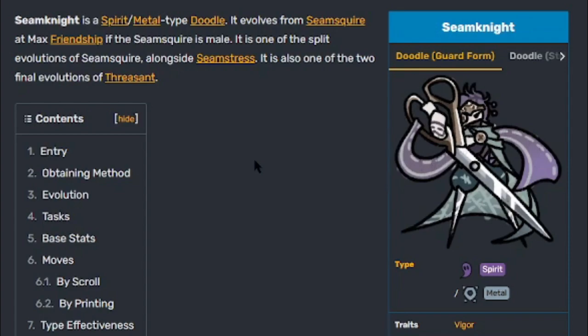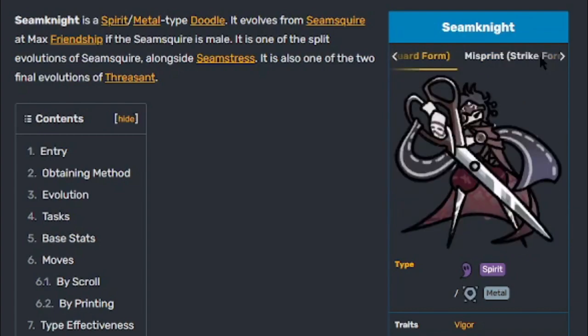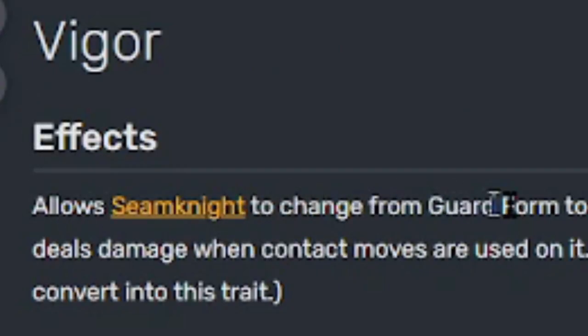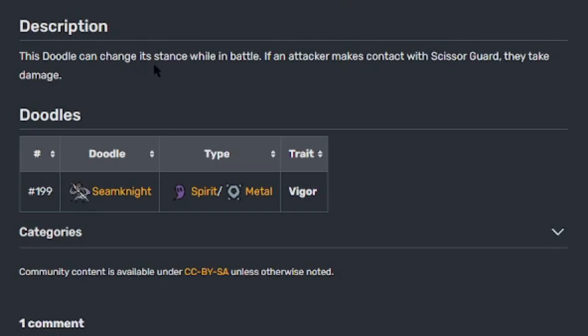Now we are on Seam Knight, the male form. Seam Knight is a spirit slash metal type doodle and evolves from Seam Squire at max friendship if Seam Squire is male. Here's the regular guard form and the regular strike form — it's really cool, I'm getting Guts and Berserk vibes. Here's the misprint guard form and the misprint strike form. Its only trait is Vigor — Vigor allows Seam Knight to change from guard form to strike form and vice versa. Additionally, Scissor Guard also deals damage when contact moves are used on it. Note: even if your Seam Squire was hidden trait, it will convert into this trait. Description — this doodle can change its stance while in battle; if an attacker makes contact with Scissor Guard, they take damage.